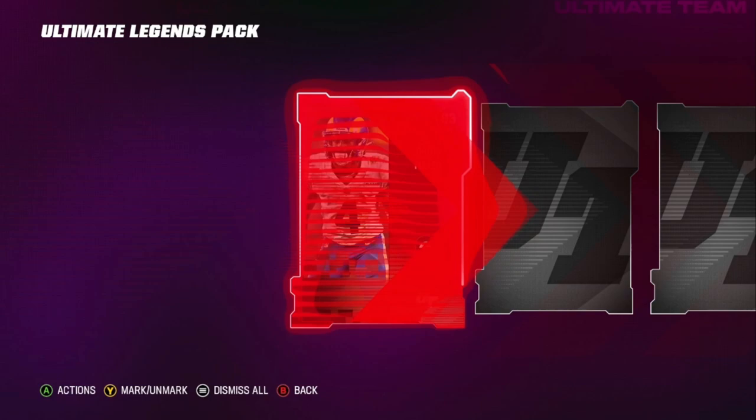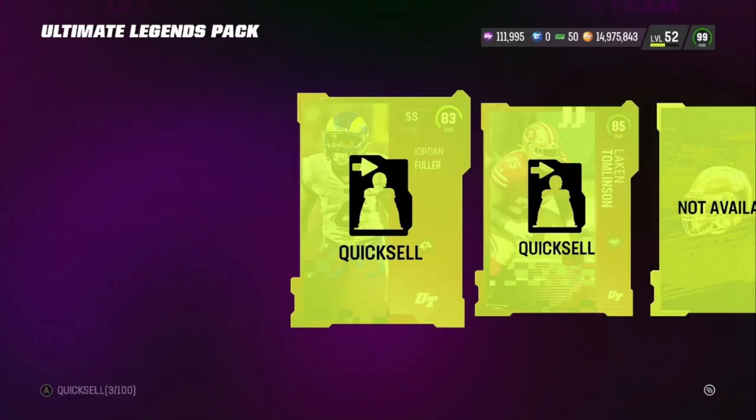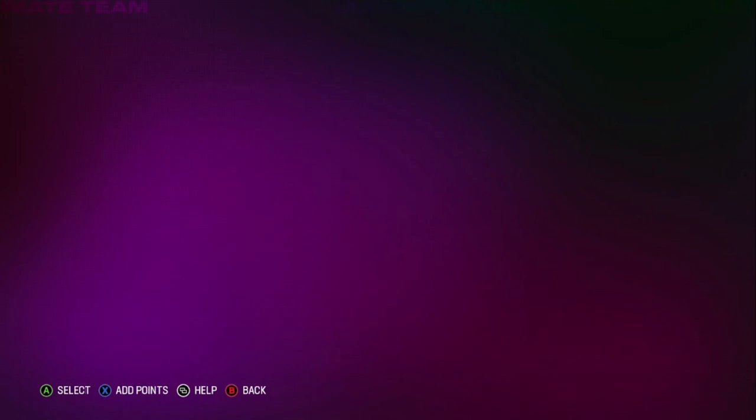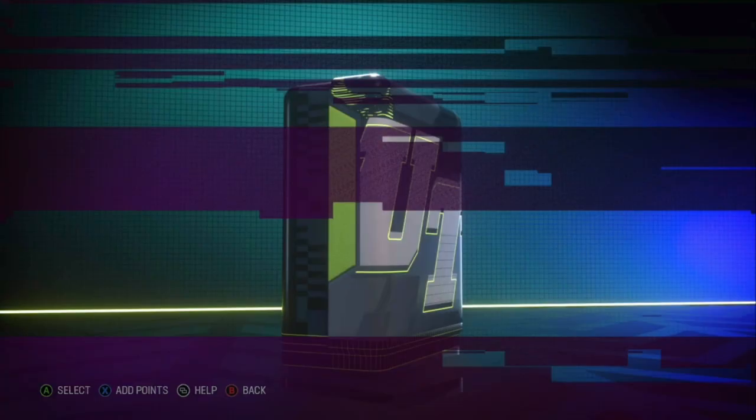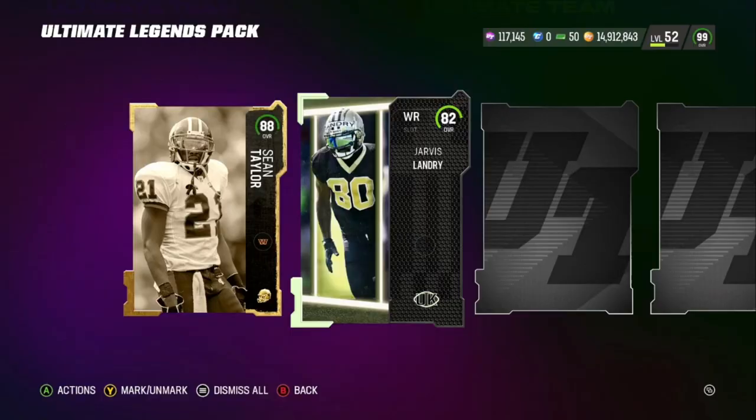I think we got one more pack out there. We pull a 96 right in — so I'm not going to quick sell that, I'm going to keep that one and go ahead and sell it. Three more packs. Even in the training reroll packs, when it comes to the LTDs that dropped this past week, they are so hard to pull and I'm not the only one.